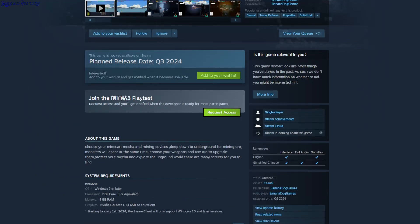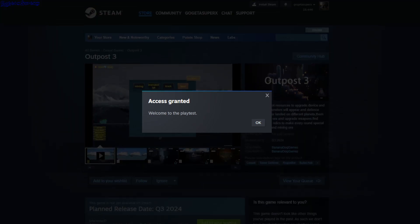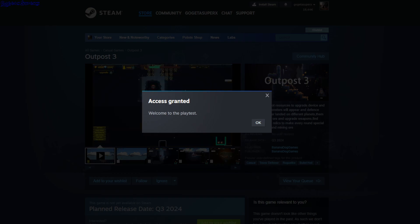Requesting access — nice. Both of these games I'll check out. Those are all the Early Access games for today. Links to the Steam store page for both games are in the description. See ya.